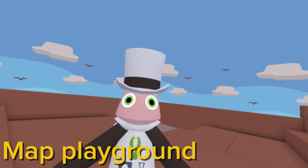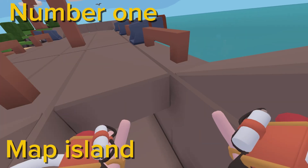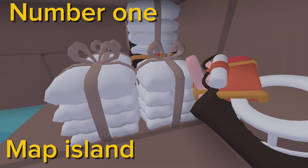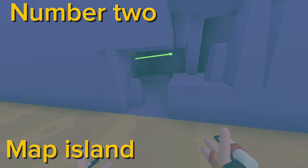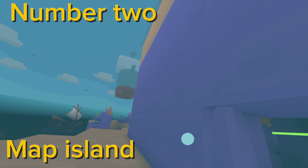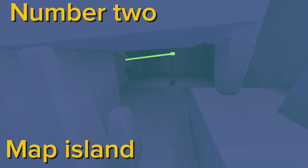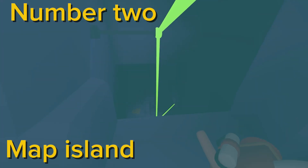Next map, map number two — can you guess it? It's Island. Head in the boat and onto the island, and then there's gonna be these billies in the way. There's a chest right here — cool. You're gonna head through this gap on the boat side, head through the gap.